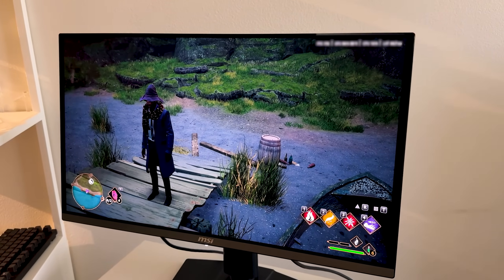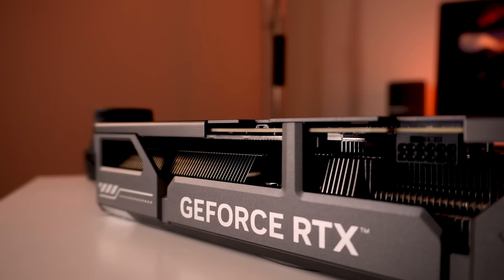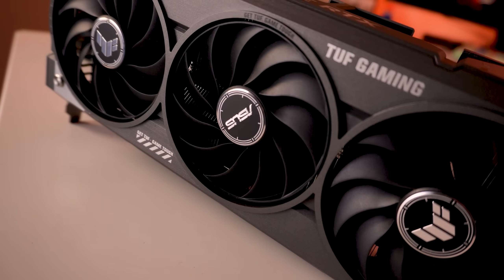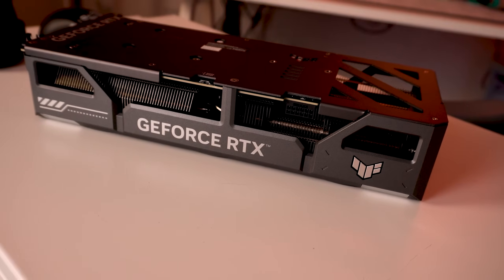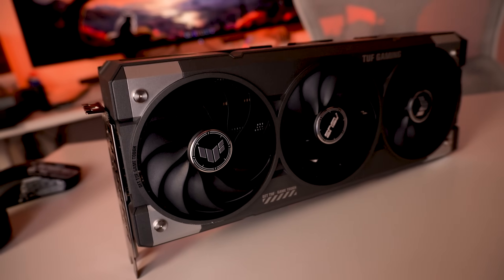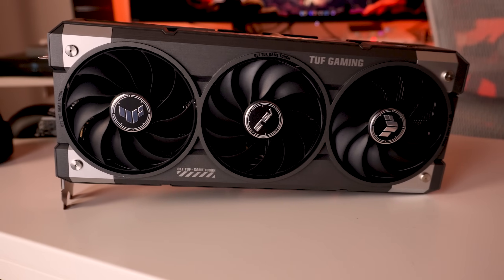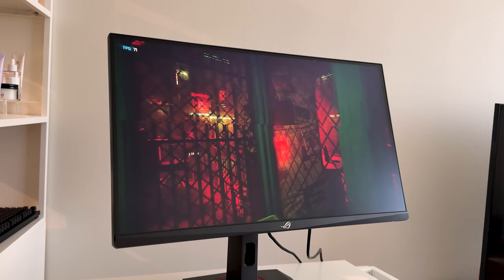Here are the specs for this specific card — the ASUS TUF Gaming GeForce RTX 5060 Ti 16 GB OC Edition. It has 4608 CUDA cores, an OC mode boost clock of 2692 MHz, 16 gigabytes of GDDR7 VRAM, a memory speed of 28 gigabits per second, and a recommended PSU of 550 watts.